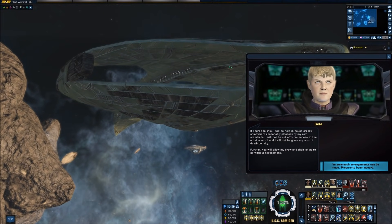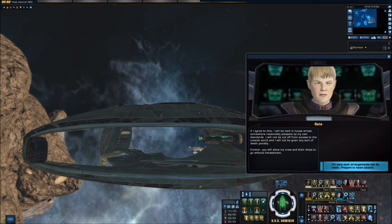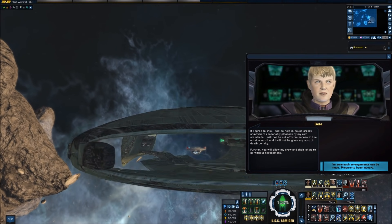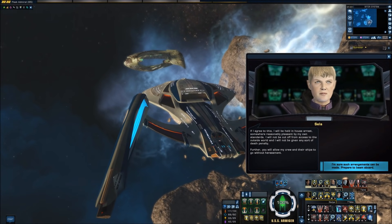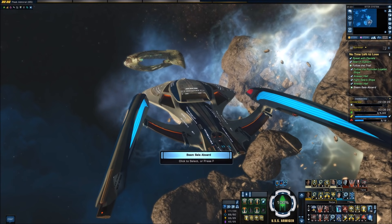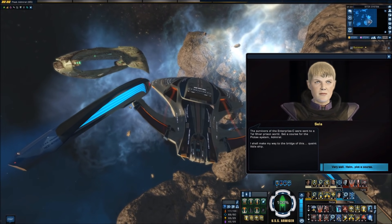'If I agree to this, I will be held in house arrest — somewhere reasonably pleasant by my own standards. I will not be cut off from access to the outside world and I will not be given any sort of death penalty. Further, you will allow my crew and their ships to go without harassment.' 'Fine, your ships and crew can go — it's you that keeps rallying them anyway. As for the rest, well, I'm sure arrangements can be made. We'd have to talk with the rest of the Alliance, but you can have guest quarters under guard on the Armager for the journey.' So we beam Sela over. 'The survivors of the Enterprise C were sent to a Tal Shiar prison world. Set a course for the Pictae system.'